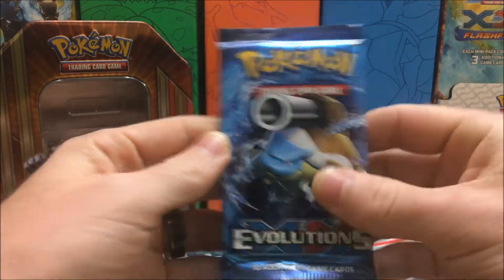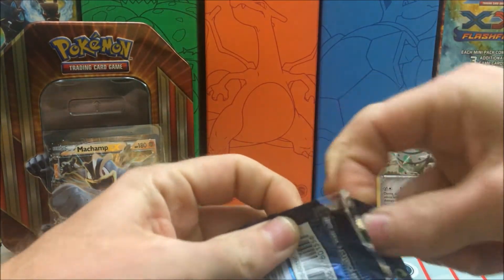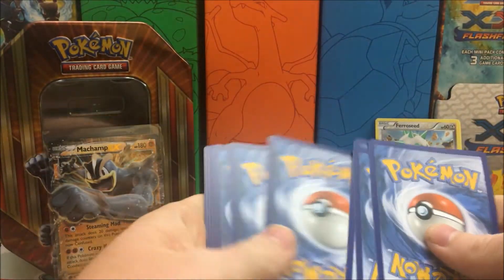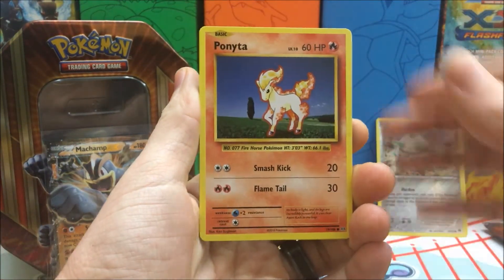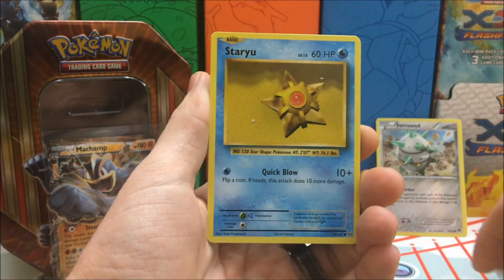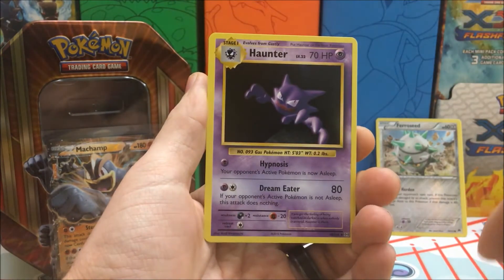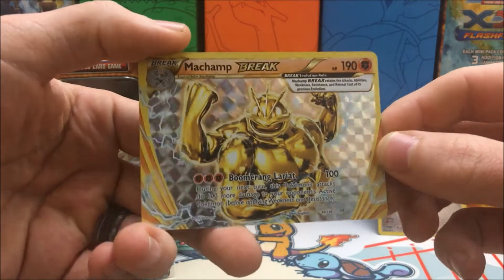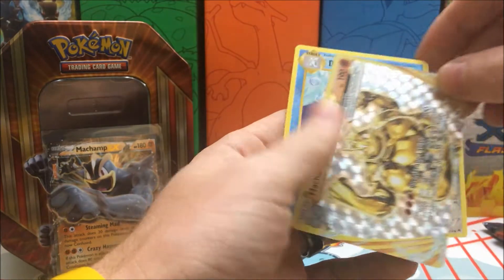So Evolutions — one set I am very fond of. Absolutely love this set; I would like to pick up a couple more booster boxes from it. We have a Ponyta, Doduo, Pikachu, Staryu, Onyx, Slowbro Spirit Link, Pokedex, a Haunter, a Machamp Break out of the Machamp 10 — how fitting is that? Very nice. And a Dewgong Regular Rare.